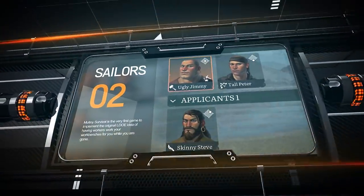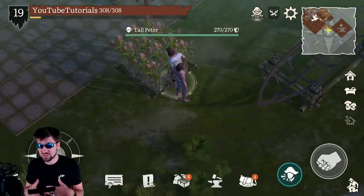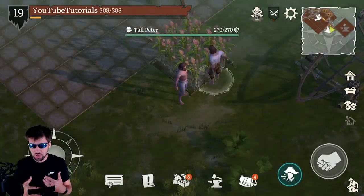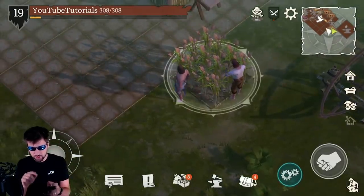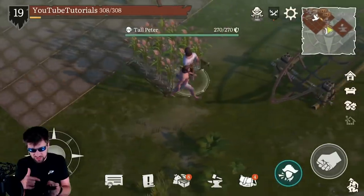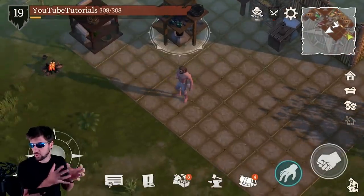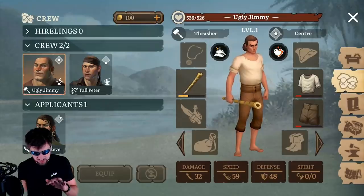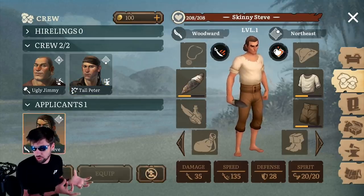My second tip is how crafting tables and sailors work in the game. In Mutiny Pirate Survival, you have several sailors that are helping you out on the island. You are their captain and they are faithfully ready to serve you, but you do need to manage them a little bit. Each of your workbenches has one of your sailors who is in charge of running that workbench. You can see here that Tall Peter is managing my garden right now. You can manage sailors by clicking on this button where you will see all of the sailors currently working for you and those you have unlocked but aren't currently working.